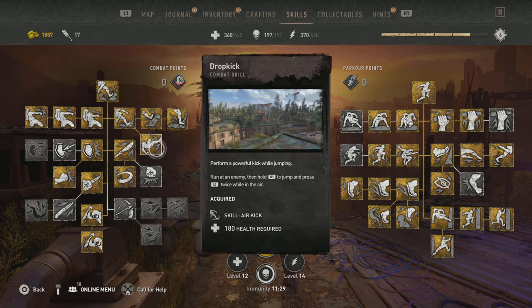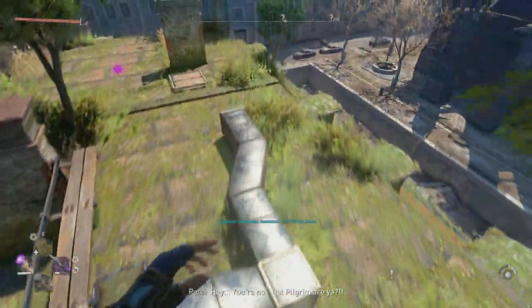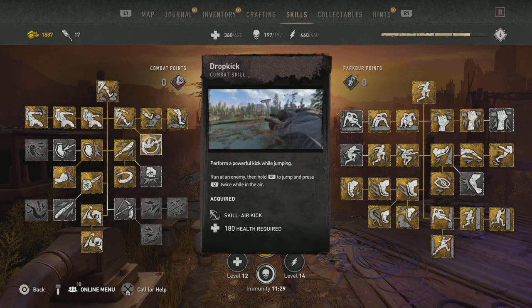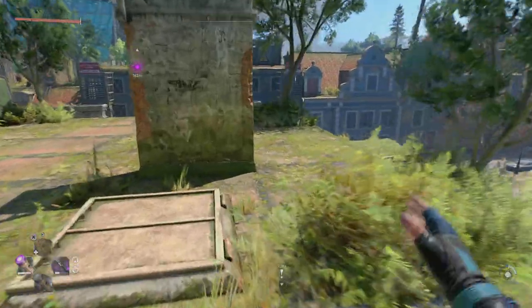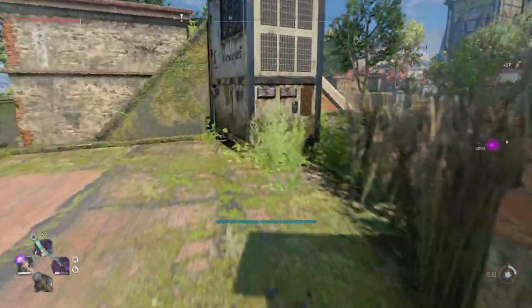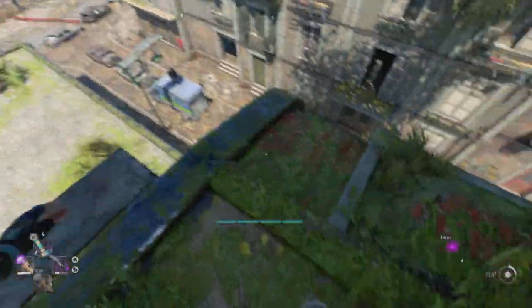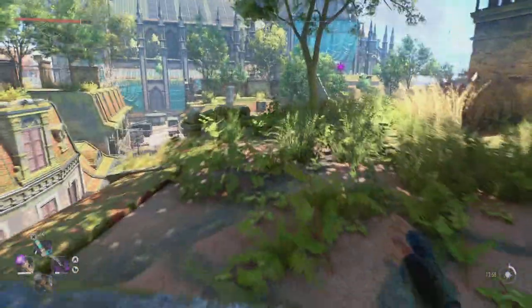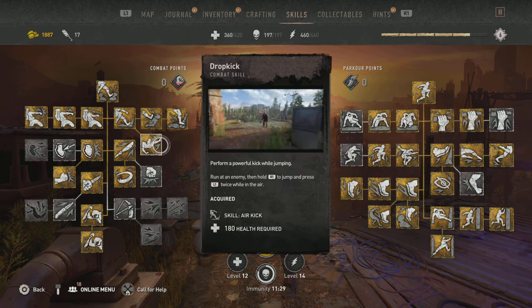Dropkicking — don't really do this. When against any other type of enemy except for a bomber, it is actually really good because you kick them and they'll go flying. But it is not good against Volatiles in this game. All you're going to do is slightly stagger them — they'll only take one or two steps back. Kicking them off the edges of tall buildings doesn't really do anything either since they won't take fall damage. So dropkicks are pretty much near useless — do not get this skill.